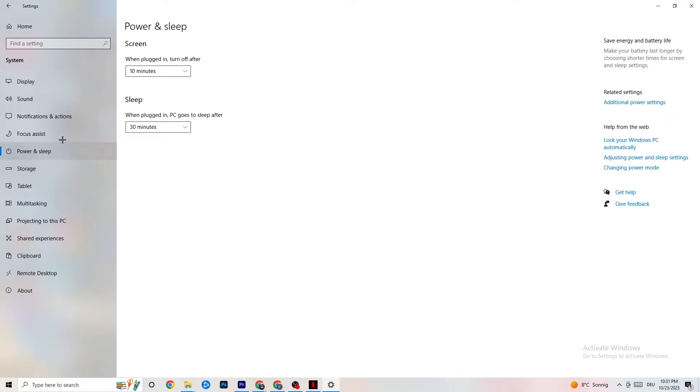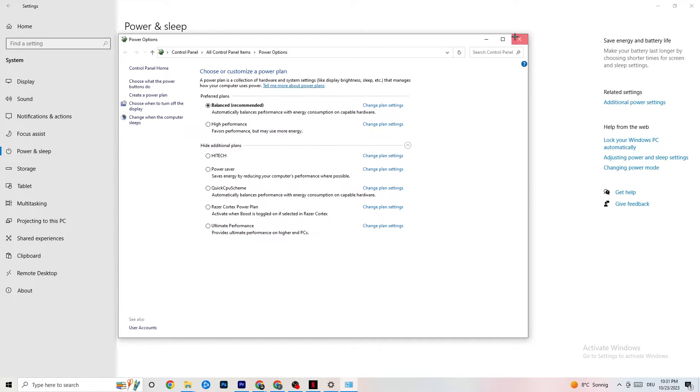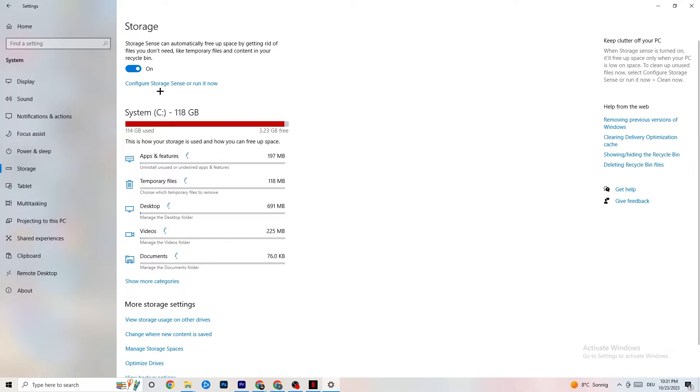On the left side, go to Power and Sleep, then on the right side click Additional Power Settings. A tab will open where you can choose your power plan. I'm using Balanced, but for some PCs High Performance works better — this reduces crashing. Try both and see which works better for you. You can also try additional plans, but generally High Performance or Balanced are the best options.